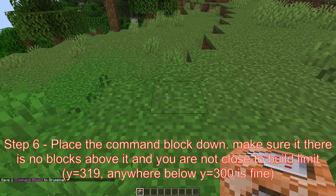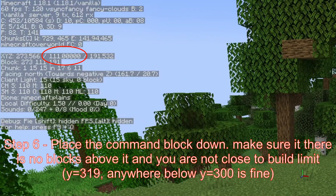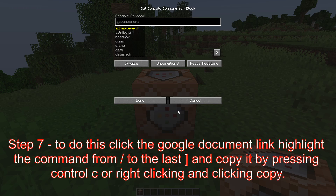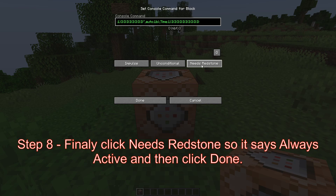Now place the command block down and make sure there are no blocks above it and you are not too close to the build limit. Enter the command by right clicking it. Copy and paste the command named main command in the description — highlight the big command from the slash until the end, which will be a bunch of brackets. Press ctrl C, then go back into Minecraft, click the command block text bar and press ctrl V. Now click needs redstone so it says always active, then click done.